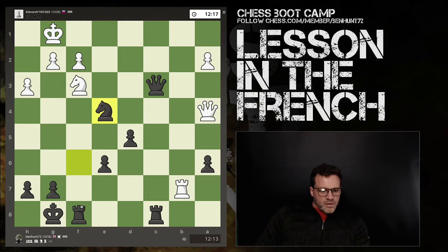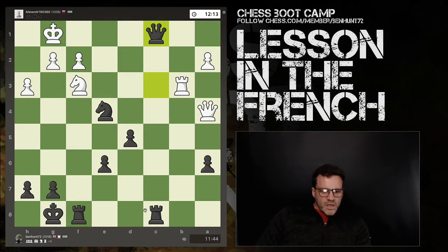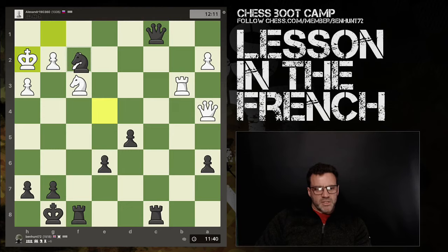Rook takes — and he's made a decent response. Queen here, king has to go there, I get a free pawn — what's not to like? I can also bring my rook from c8 to c2. Let's try that. Key here is I really need to be careful not to disconnect my rooks unnecessarily.